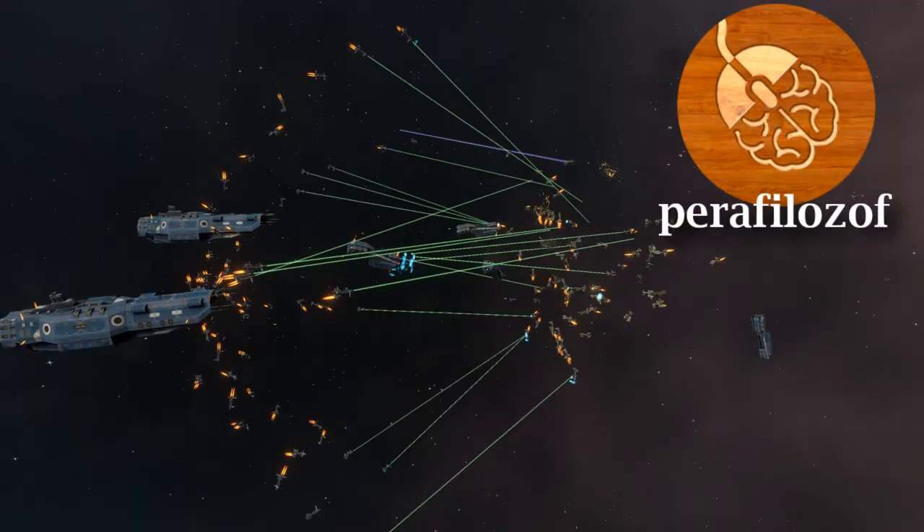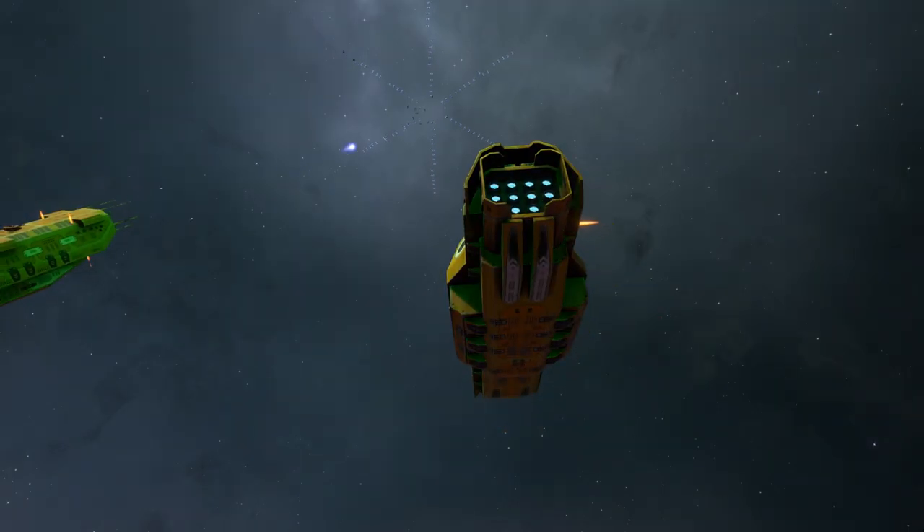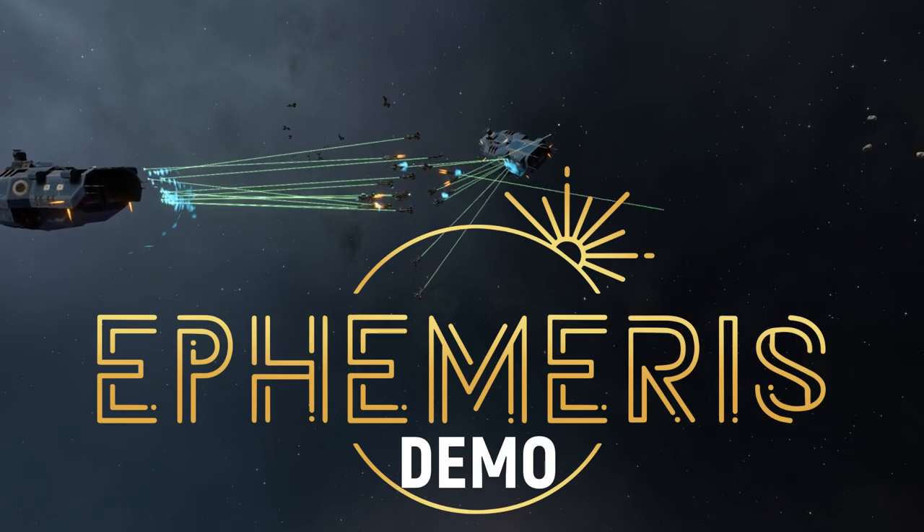We have Homeworld-like 3D spaceship battles mixed with realistic ship movement physics of the Expanse in this world-first look at the combat demo of Ephemeris.